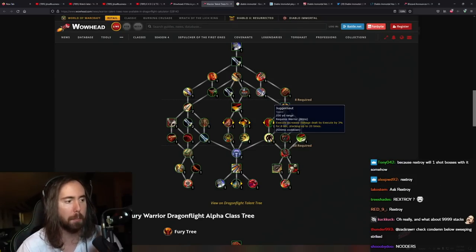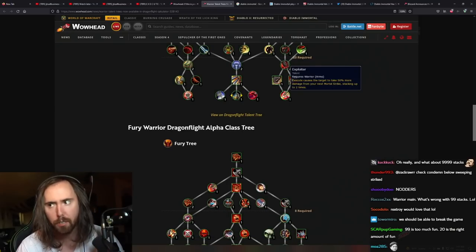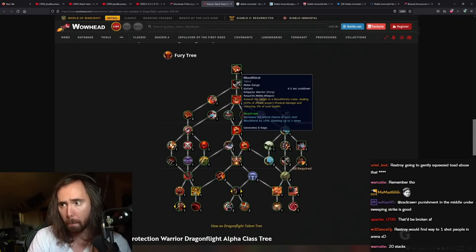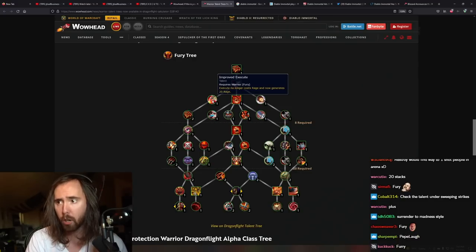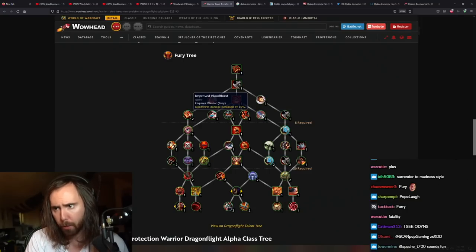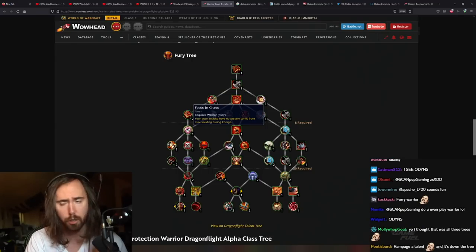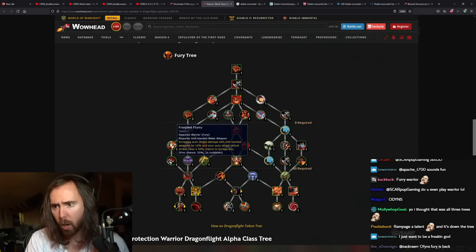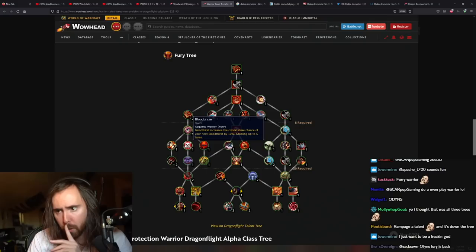You're not going to Execute all the time in PvP anyway. Arms tree looks decent overall. Now the Fury warrior tree — Bloodthirst, Raging Blow, Enrage regen. Improved Execute now only costs rage and generates 20 rage. Bloodthirst damage deals more damage — what an amazing talent. Auto attacks have no penalty from dual wielding during Enrage — nobody cares about that. Dual wielding one-handed weapons, Single-Minded Fury. Auto attack damage with Flurry — so you can auto attack way faster.